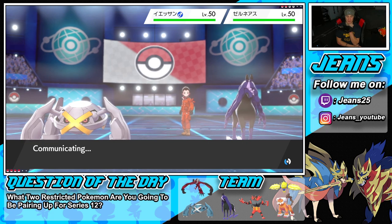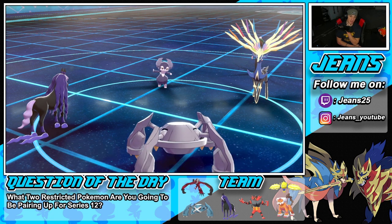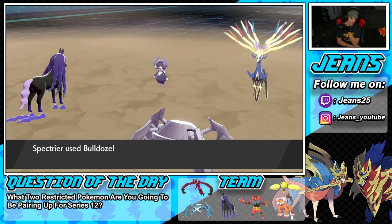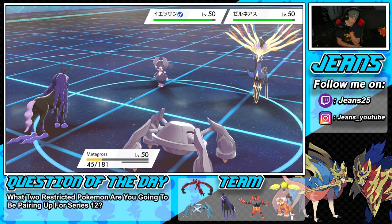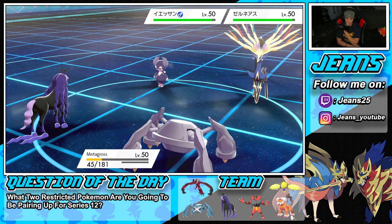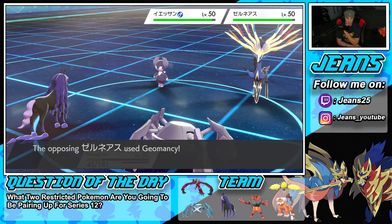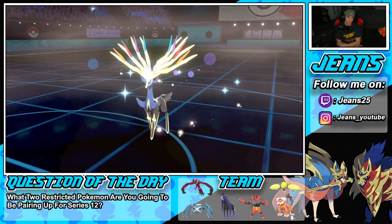We'll go for Iron Head — Spectrier is obviously the fastest. I probably should have started Snarling. He's gonna Fake Out my Metagross. Bulldoze flies through and we start slowing down some Pokemon. I could start Snarling — the Bulldoze doesn't really do much damage to Metagross. The speed gets dropped, but this thing is going to set up a Geomancy, which is kind of scary.